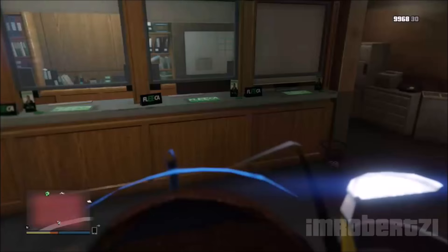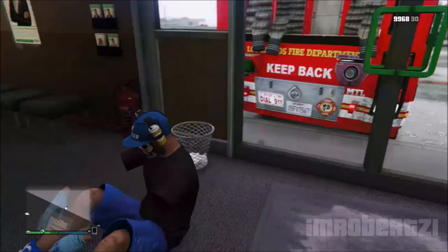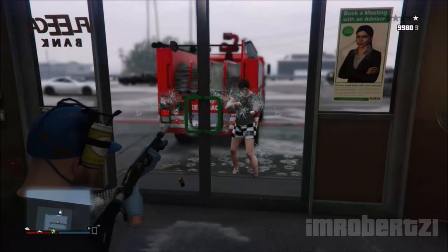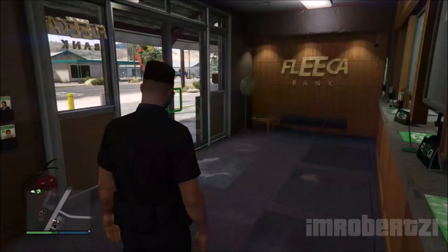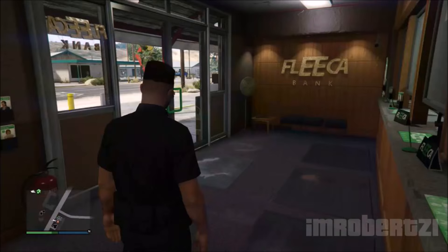The next Fleeka Bank is located at this location on the map. You'll need a firetruck and a friend. Get on the back of the firetruck and have your friend back up and ram you into these doors. That's all I have for you today. I'll see you guys in my next video.